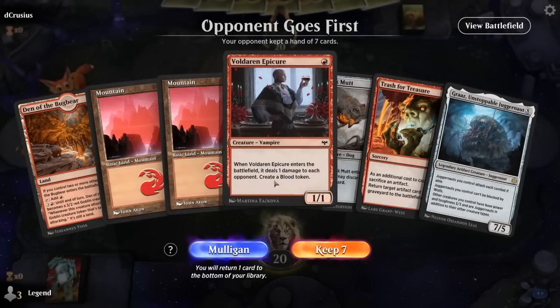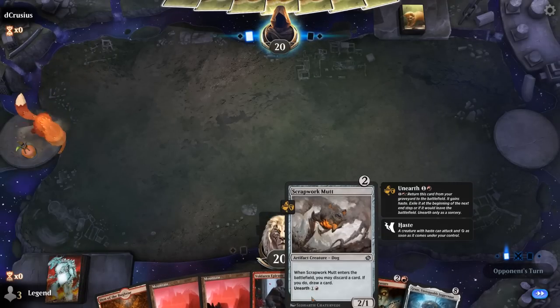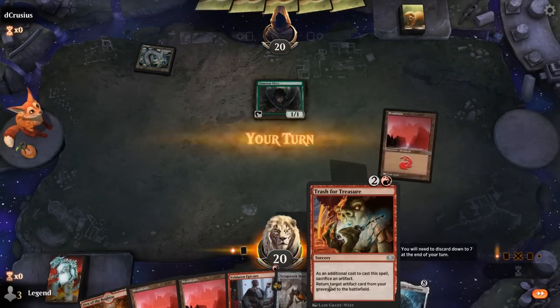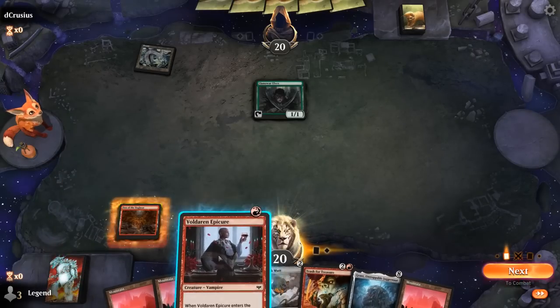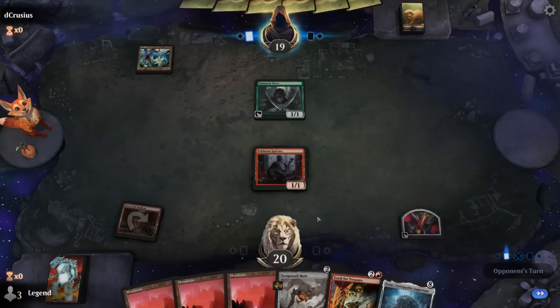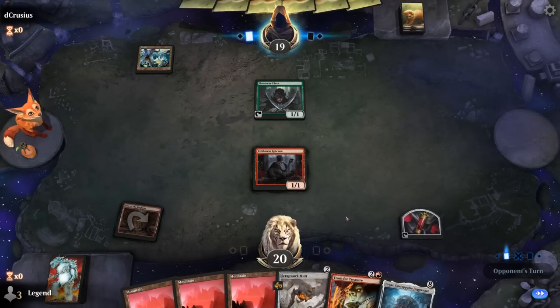We're on the draw. Hand seems promising — some early creatures that make artifacts and help us discard Grass to set up Trash for Treasure. Turn 1 Elf from the opponent, so if they're on Elf Tribal it's possible that Grass is not going to be good enough, and we'll need to find our Platinum Angel instead.